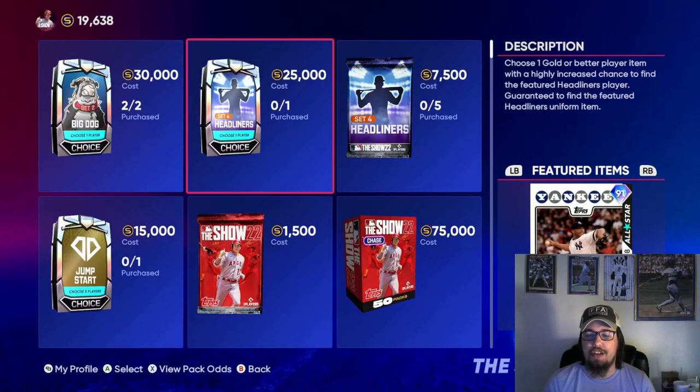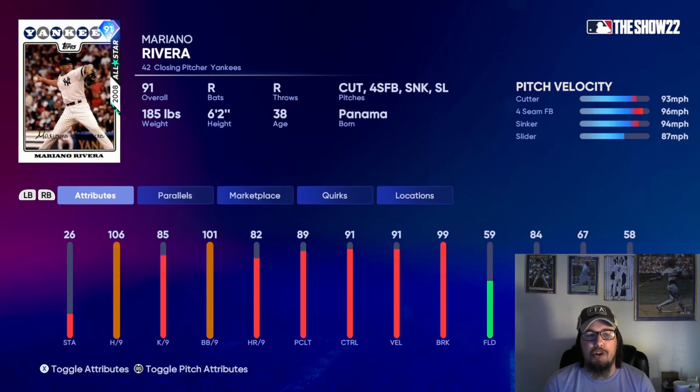We also got the fourth headliner set: a 91 overall closer Mariano Rivera, 2008 All-Star. Pretty good card — he's got the cutter, four-seamer, sinker, and slider. 106 hits per nine, 101 walks per nine, with good control, good velocity, and good break. It's always good to have a strong Mariano Rivera card in your bullpen.